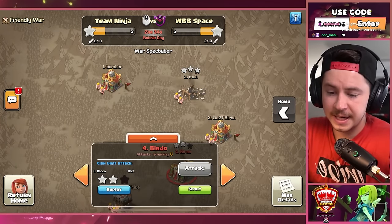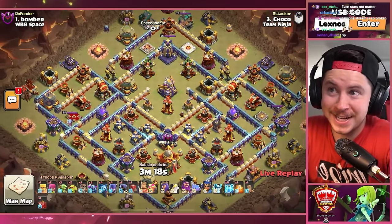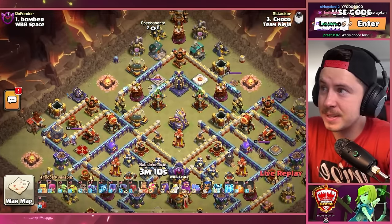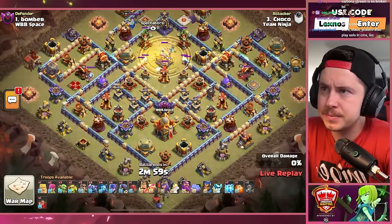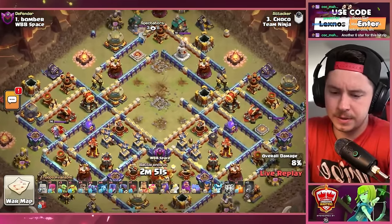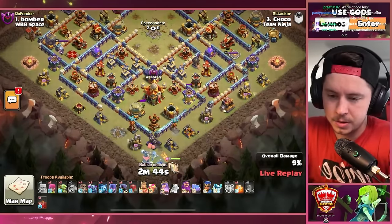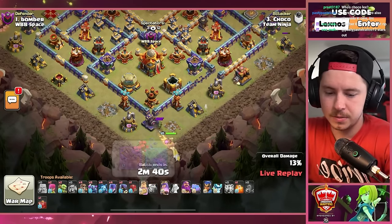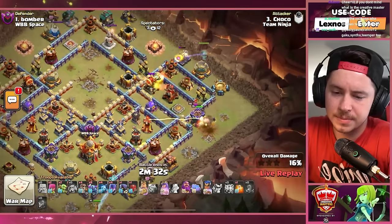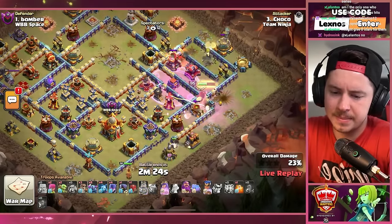Choco is in with his second attack — eight peckas with 11 lightning spells. I like it. Zap away the core of the base, get the eagle, get the inferno tower, and a monolith. Queen on the bottom side with a frozen arrow, gauntlet, life gem, and haste vial. King over there on the right side. Skeleton spell is in, royal champion with the spirit fox. King walking downtown with a wall breaker already utilized — king pops ability. Rage tower making these defenses do a whole lot of extra damage.